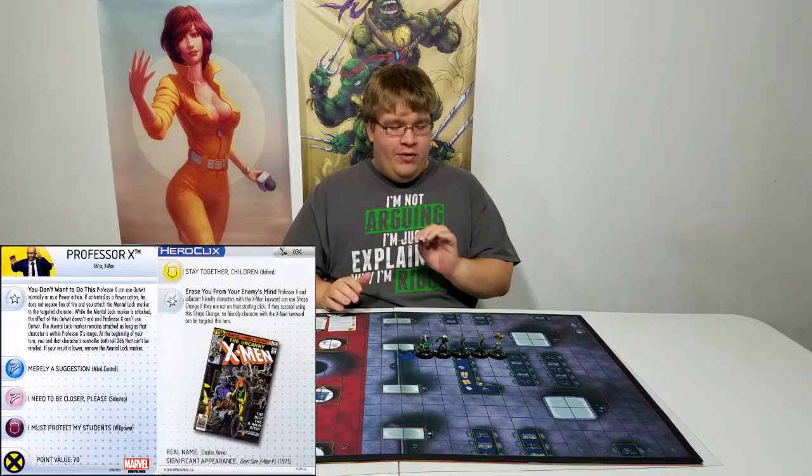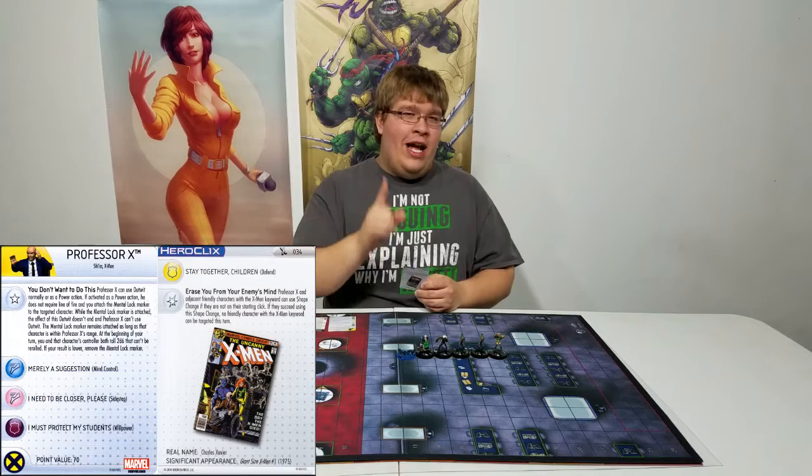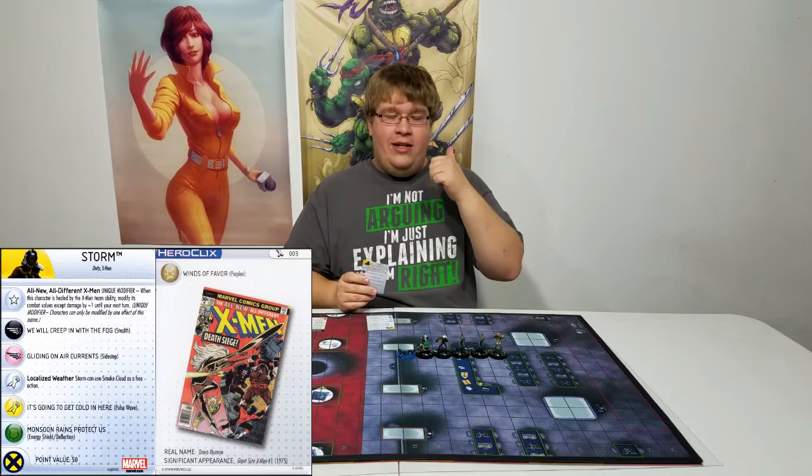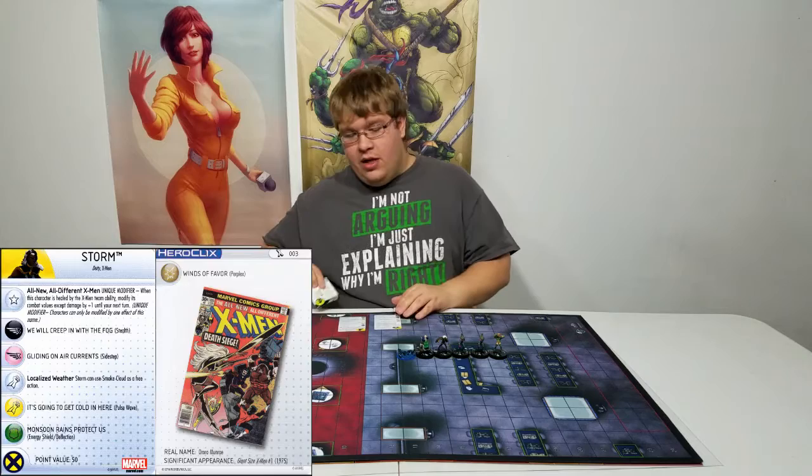Let's explain what they're going to do. Professor X is on the team for a couple different reasons. He has a 10 range with Mind Control, which is very important. And an Outwit and a Super Outwit if you so want to do that. Next we have Storm. She's great for her 50 point cost — she's got Perplex, Stealth, and the Free Action Smoke Cloud, which will keep my team safe as you guys will soon see.